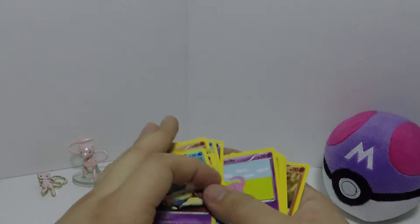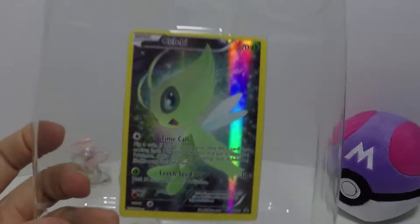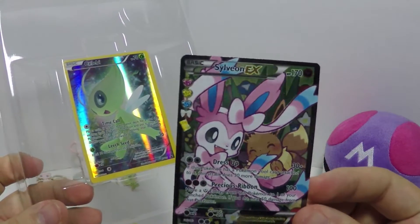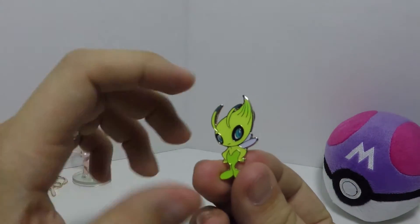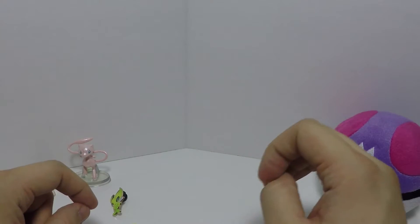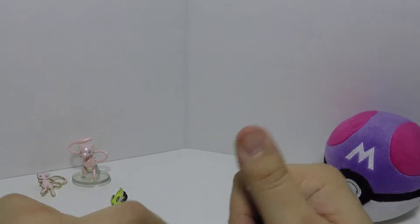There you have it — the two Generations packs. We got the Celebi full art holo promo card, we got a Sylveon EX, and our Celebi pin. So that's it for this Mythical Collection box. Hopefully you guys enjoyed that. Make sure you share this video, hit the like button, subscribe so you can catch the next one which is Jirachi, and the one after that which is Darkrai. But yeah, that's it for this video guys, take care.